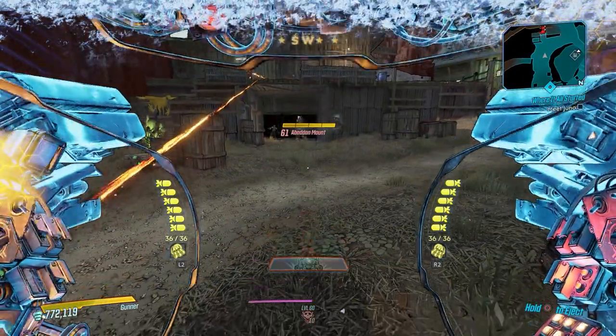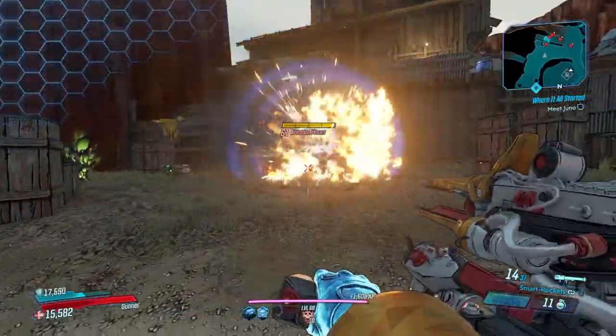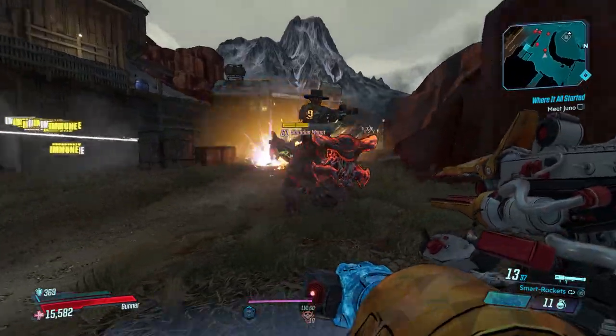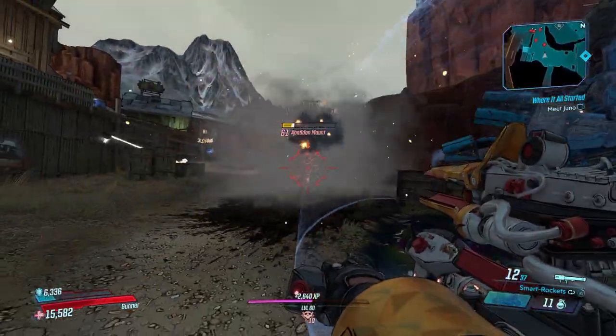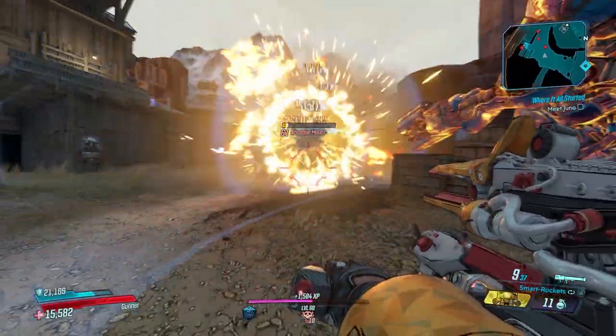We're going to take this over here and shoot it so you guys can see what it does. We'll hop out of Iron Bear — this way we get infinite shots for five seconds — and we're just going to wail on these guys. As you can see, it's okay damage, but for a rocket launcher you generally expect a little bit more.